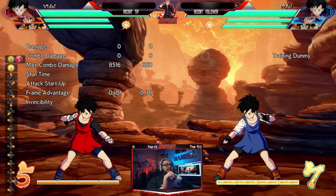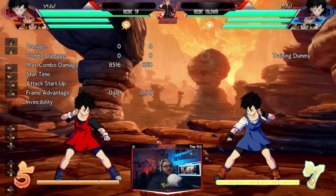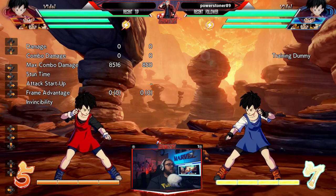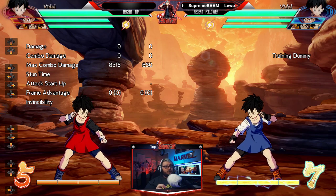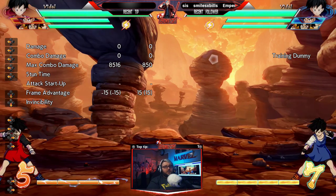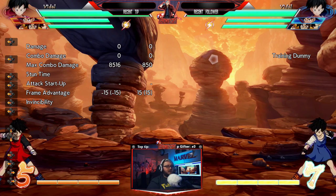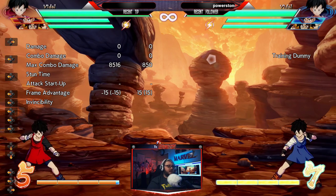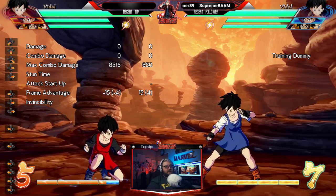Tip number three — and this is the most important one, probably the thing that helped my neutral game the most — you need to learn how to advance while blocking. There are certain ways you can advance while blocking that you see pro players do all the time. One way is to dash and immediately hold block.